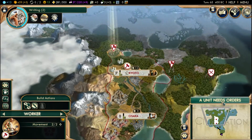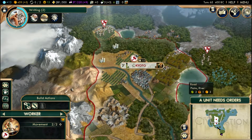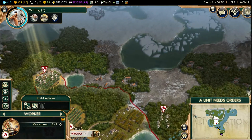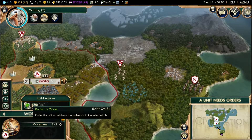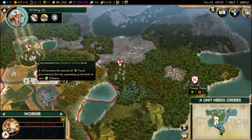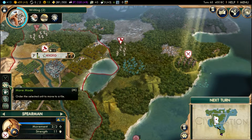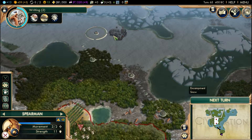Do we not even have any roads? We have that one road — I said I wanted to road up in that area but we have barbarian encampments. He's already making a road, so we'll move the worker here to make some more farms. This other guy we'll send up to take out that encampment, because that could prove disastrous for us.